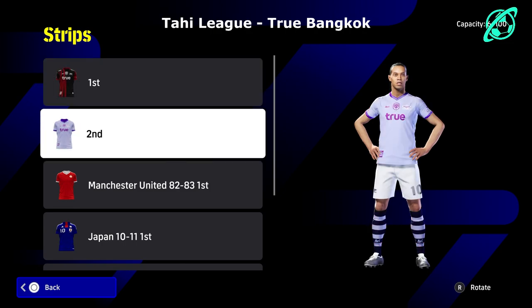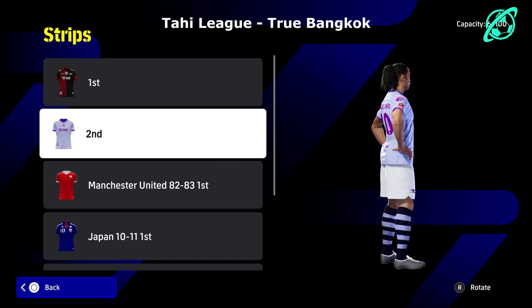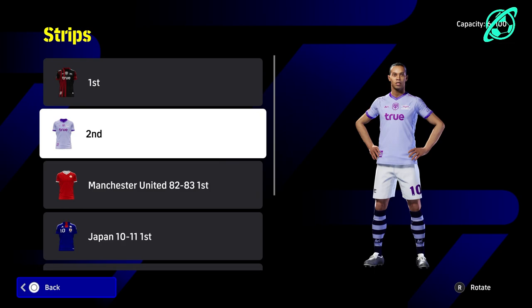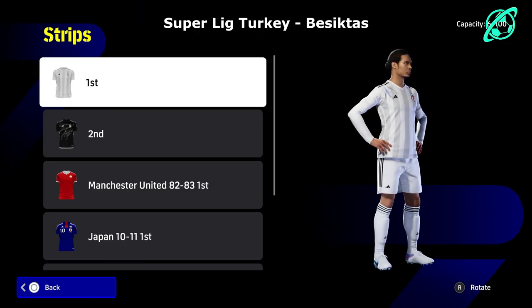We also have the Thai League — True Bangkok — and this is an unusual kit: a bright violet away. Sometimes I like to mix it up and have a bit of fun with kits, so it's something different if you're looking to switch it up and not just use your traditional partner clubs like Bayern and all those.